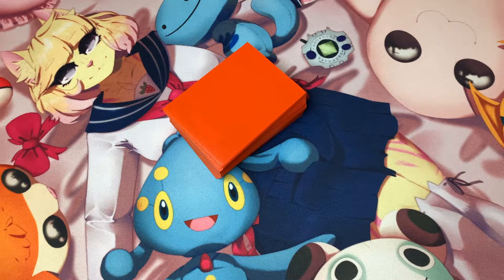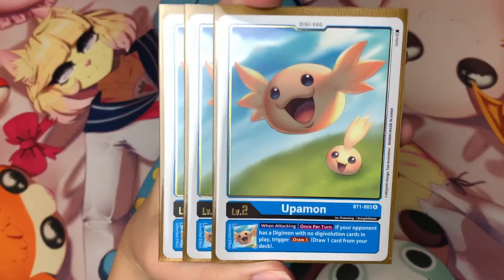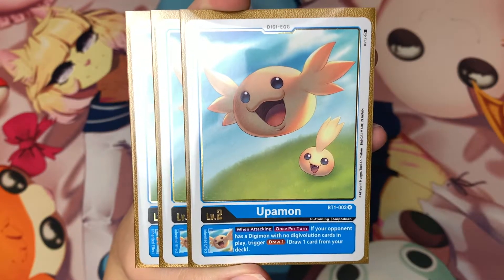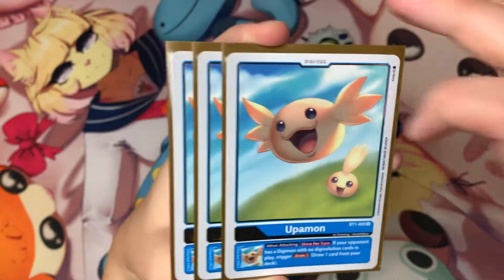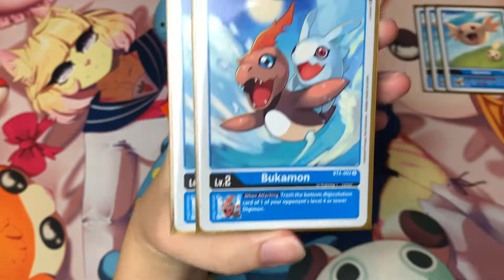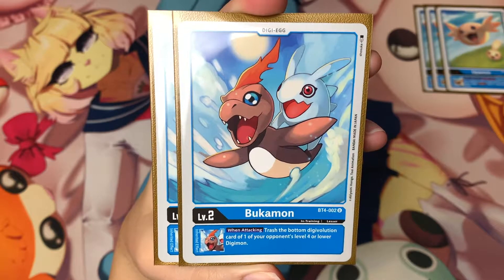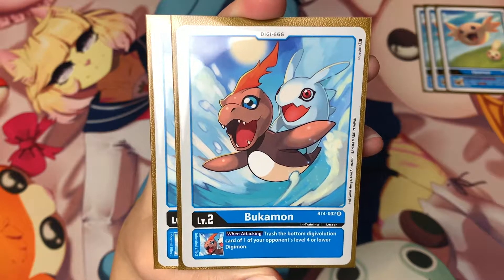I'm going to show you the eggs I like to run in this deck. The eggs are totally preference, so I'm just showing you what I like. The first one is Upamon from Set 1 — he has an inherited effect: when attacking, once per turn, if your opponent has a Digimon with no digivolution cards in play, you get to draw a card, so he's good for draw power. I use the two extra slots for Bukemon, who has an inherited effect: when attacking, you can trash the bottom digivolution card of one of your opponent's level four or lower Digimon.